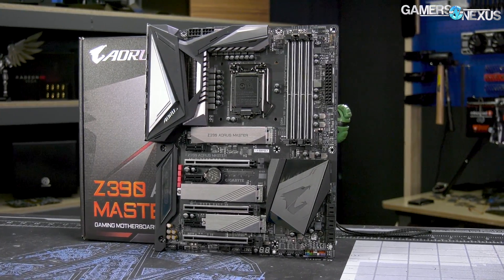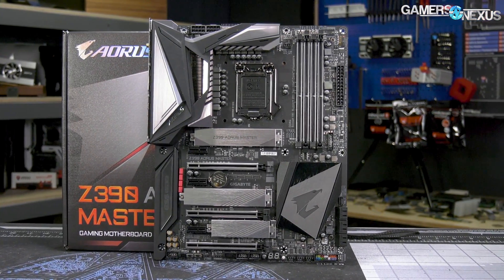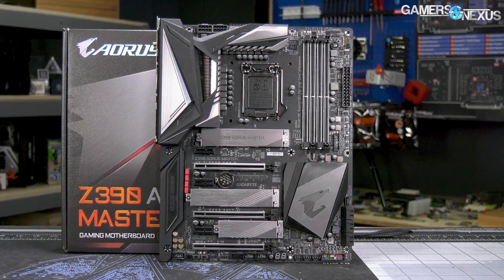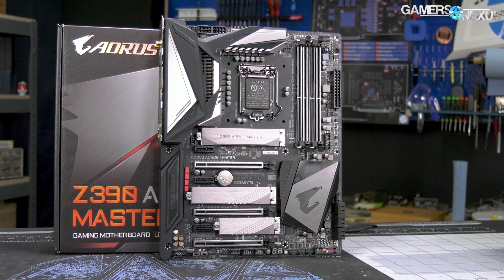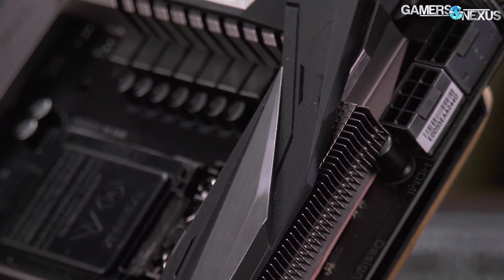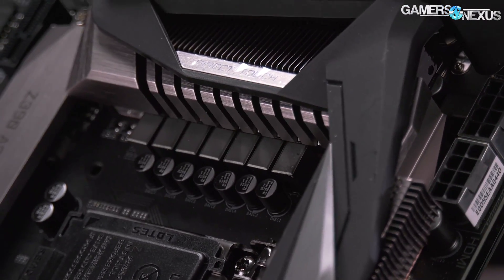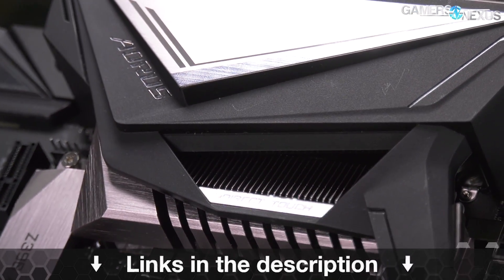This video is brought to you by the Gigabyte Z390 Aorus Master motherboard, which comes equipped with one of the more powerful Z390 VRMs for heavier overclocks on the new 9th gen Intel CPUs. The Aorus Master is also one of the few motherboards with a real heatsink this generation, featuring a mix of high surface area fins and looks-oriented hover blocks, plus updated RGB illumination. Learn more at the link below.